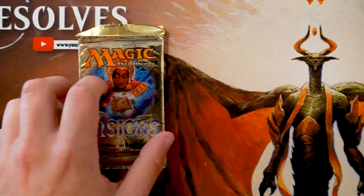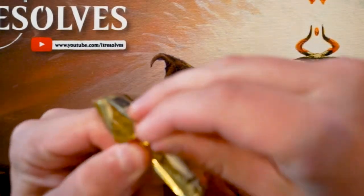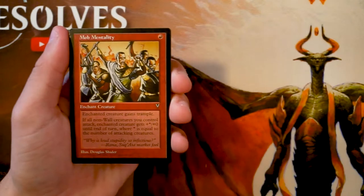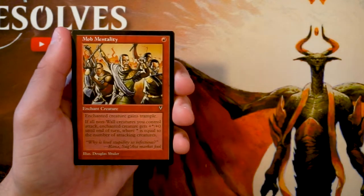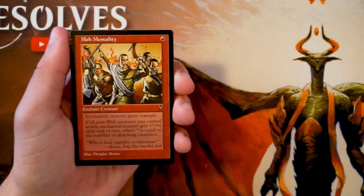I'm going to zoom in a little bit and we'll get right into it. We're going to do this as we normally would, trying to determine what our first round draft pick would be. I don't know for sure where the rare is or what the good cards are, so we'll do the best we can. Mob Mentality is our first card.